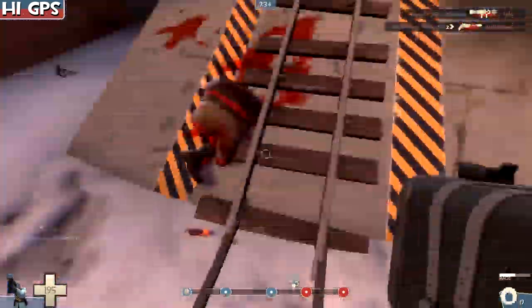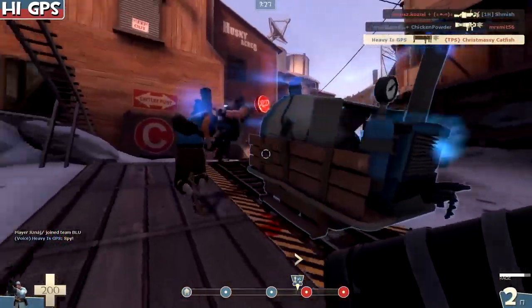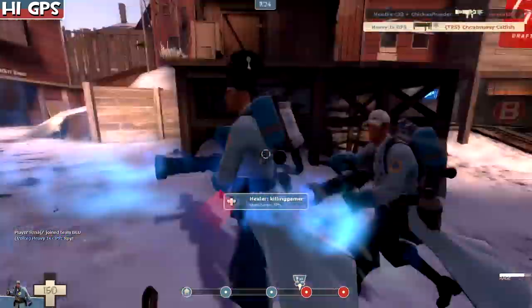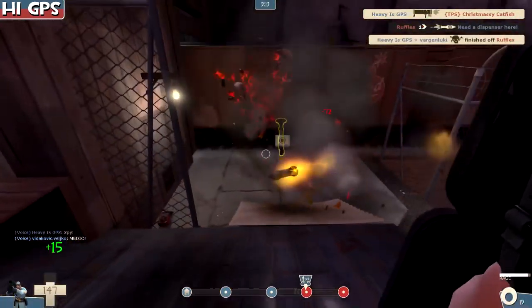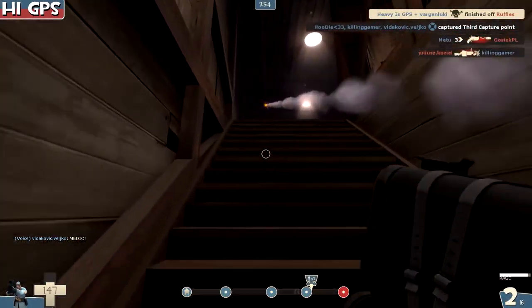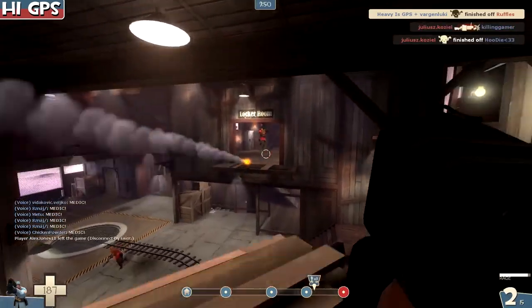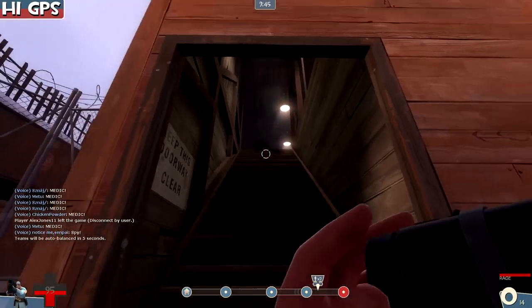We jump back and right before getting the heavy there — nice teamwork. Soldier here, just going to use him as a feeder for our Buff Banner. Our banner is almost ready, we're getting ready to push — it's the last point. We just need some chip damage to fill it up.